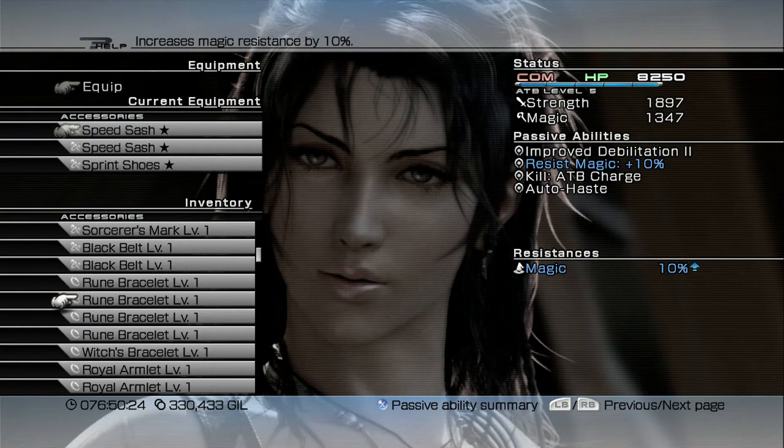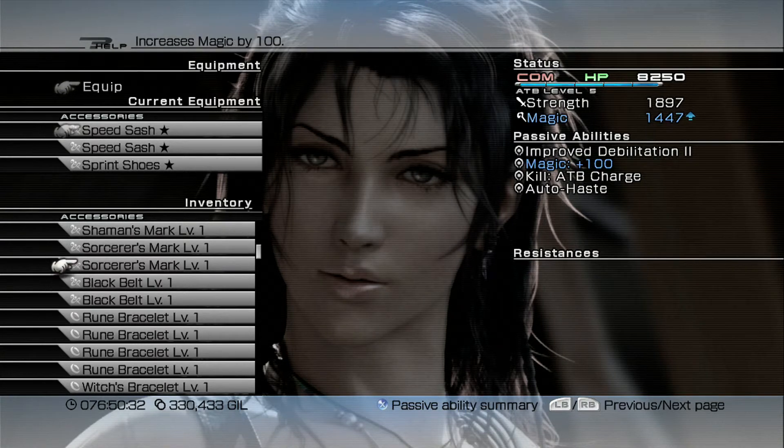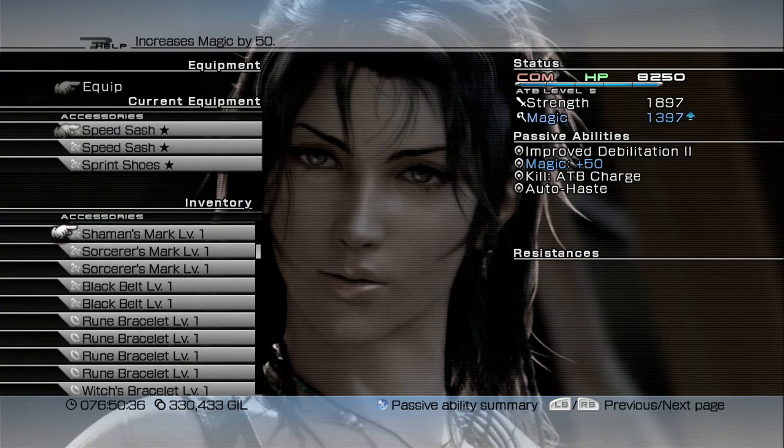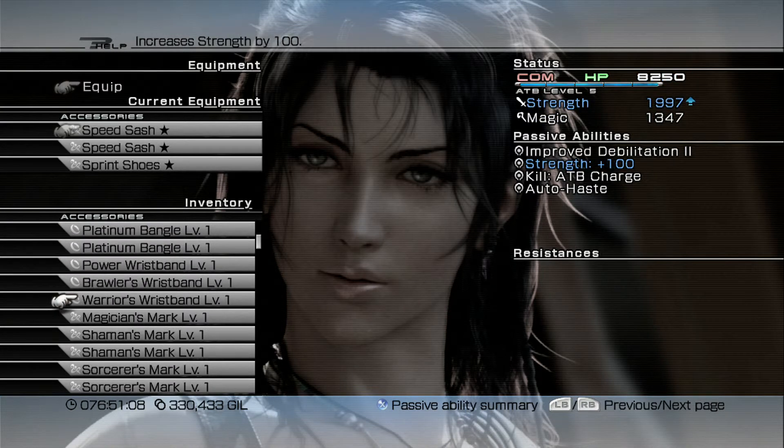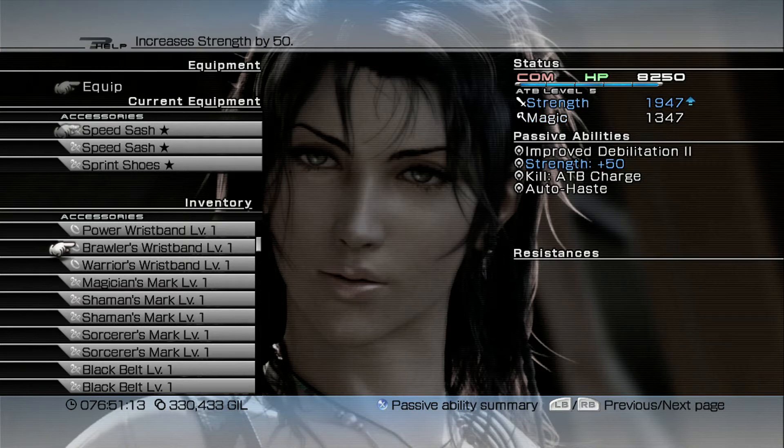Rune Bracelets increase magic resistance by 10% but are nothing compared to a fully upgraded Witch's Bracelet. Black Belts are useful for their 10% physical resistance. Sorcerer's Marks are worth holding onto — if you upgrade, transform, upgrade again, transform again, and upgrade a final time, you can increase your magic stat by around 350 points. Same goes for the Warrior's Wristband, which can be upgraded similarly to boost strength by 300-350 points — both are very useful later in the game.